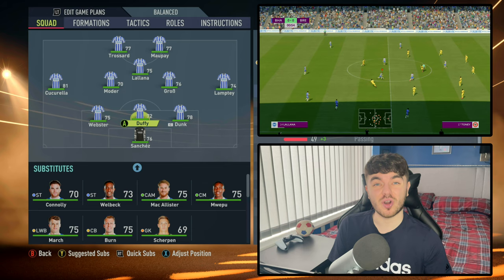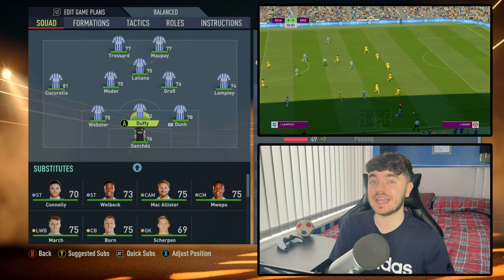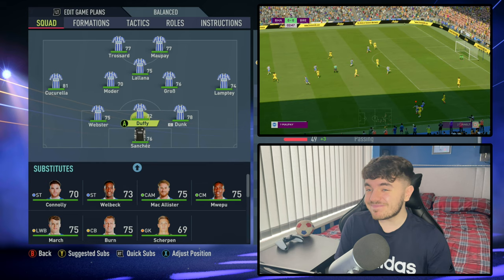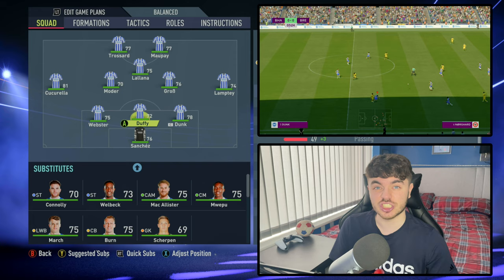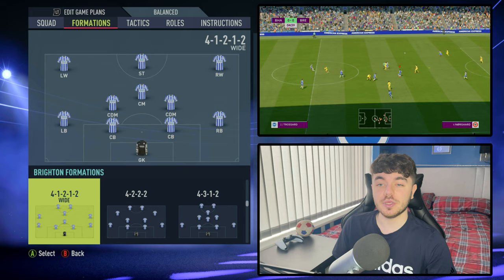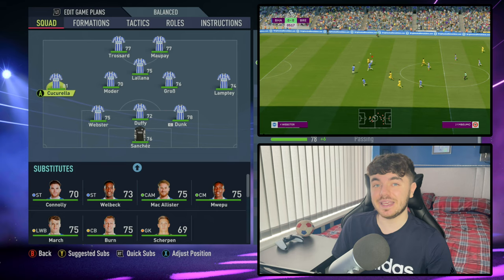What do we have with Graham Potter's Brighton tactics? We are looking at the 3-4-1-2 today. Occasionally he's shifted it around — we saw them play a 4-4-2 or 4-4-1-1 against Leicester — but generally this is the formation they use. You want to go for the 3-4-1-2 and then actually move the full backs up to right and left midfield, because that gets them further forward and they'll play a more advanced role.